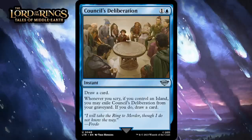Next up, it's Council's Deliberation, which for one generic and a blue is an uncommon instant. It says draw a card. Whenever you scry, if you control an island, you may exile Council's Deliberation from your graveyard; if you do, draw a card. This is a neat take on Think Twice and similar cards. Drawing a card for two mana isn't really worth it, but if you have a few cards with scry in your deck, this suddenly turns into an impressive two-for-one that you only spend two mana on. Scry is definitely available in the set, and it's very doable to make this work in most blue decks. I think this ends up being amazingly efficient for what it gives you. I'm giving it a B-.